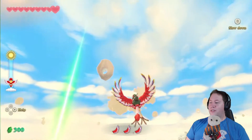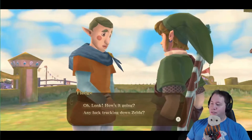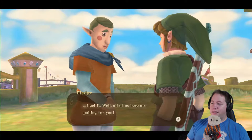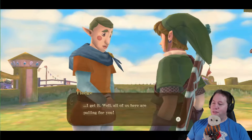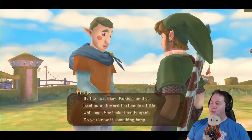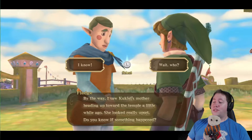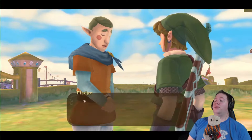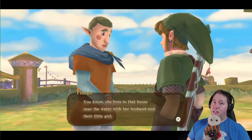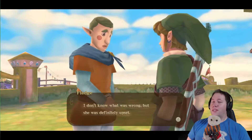Back in the sky we go. Or, I'm falling on our face. How's it going? Any luck tracking down Zelda? Well, all of us here are pulling for you. By the way, I saw Kukiel's mother heading up toward the temple a little while ago. She looked really upset. Do you know if something happened? She lives in that house near the water with her husband and their little girl. I don't know what was wrong, but she was definitely upset.